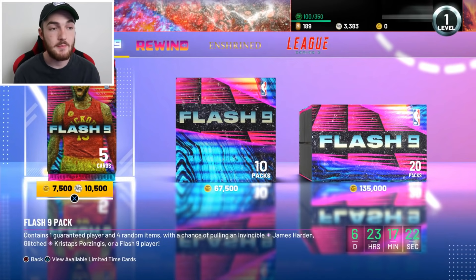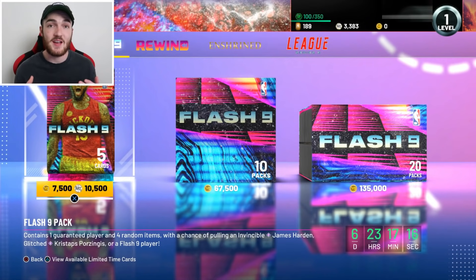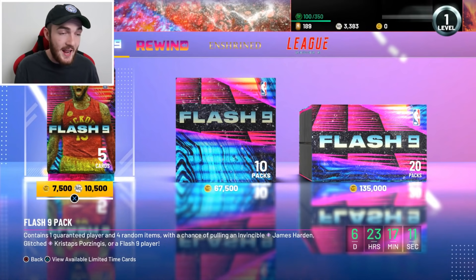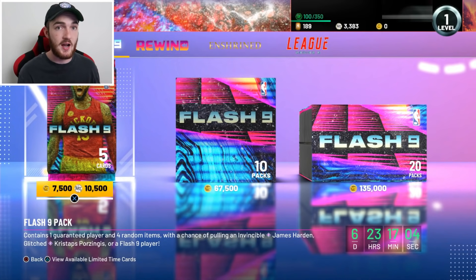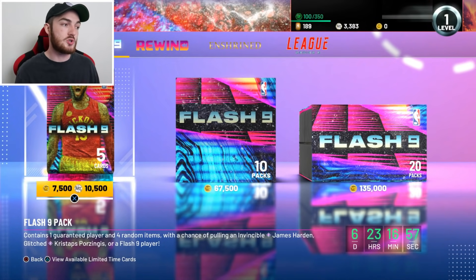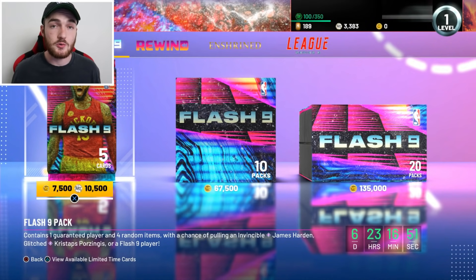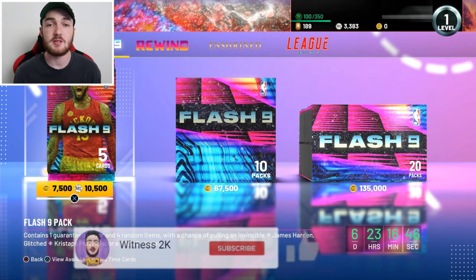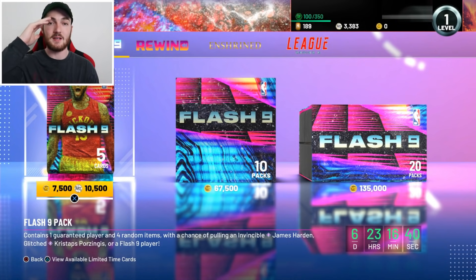That's going to wrap up the Flash 9 pack opening, guys. Not too bad — we came away with a dark matter Paul George, which is fantastic. We couldn't get the invincible James Harden or the galaxy opals or Kristaps Porzingis, but Paul George is probably my favorite card from this set. I wanted Harden because he sells for more and is invincible, but PG is my favorite player from this promo. Hope you enjoyed this Flash 9 pack opening — subscribe, leave a like, and I'll catch you in the next upload. It's been witnessed.